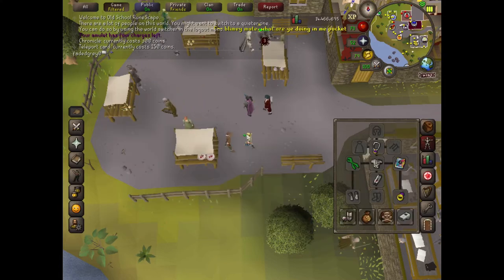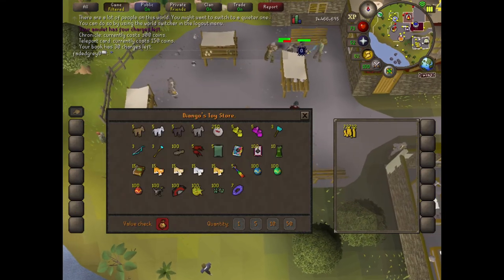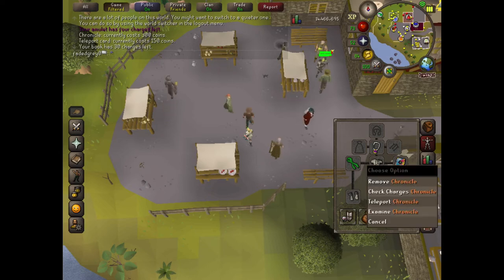If you don't have one already, then buy the Chronicle. But if you do and you just want to recharge it, then just buy the pages. Right now I only have 30 charges, so let's buy a couple so you can see how I do it. I ended up buying 10.